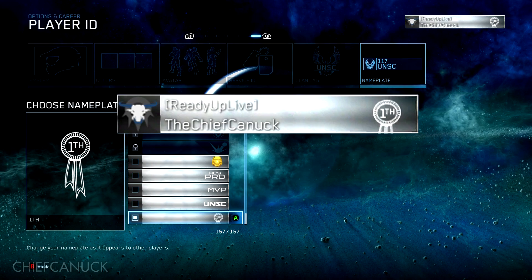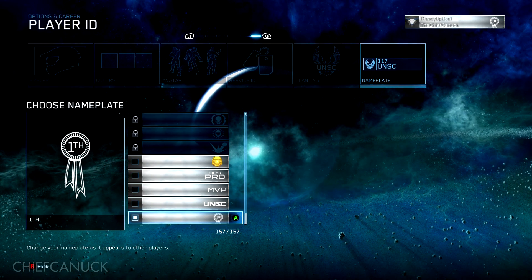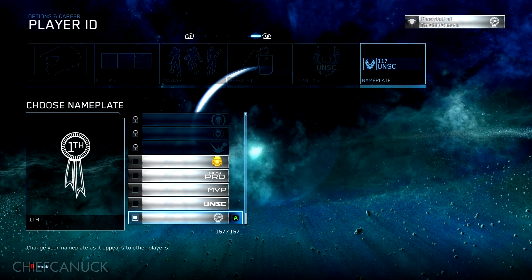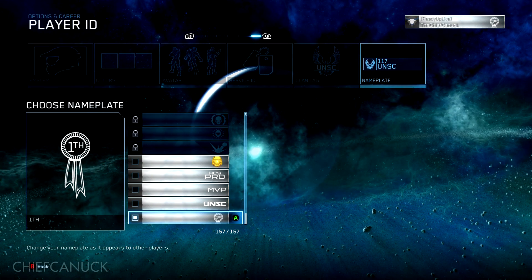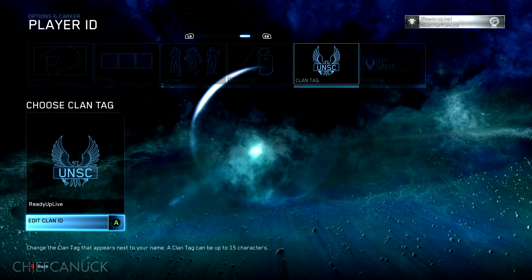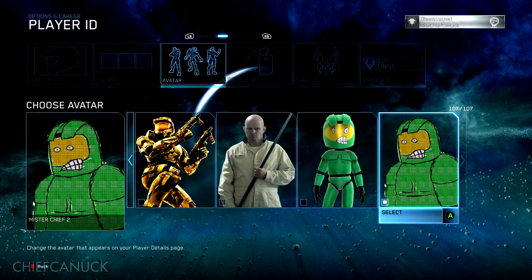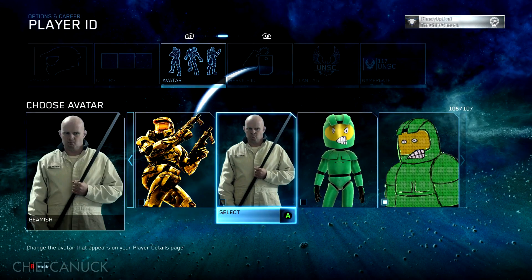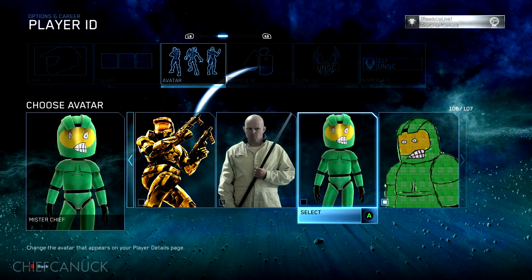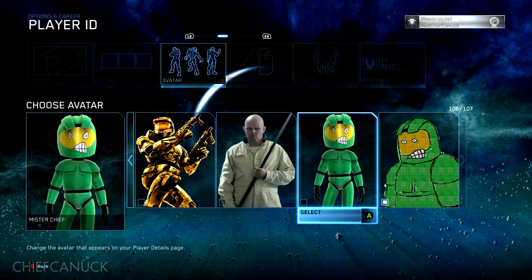Which I'm totally going to be rocking. I loved that bug — first place. It was so funny seeing it the first time when I played it at PAX Prime, and it still made it in the game. It became a joke, and I just think it's really funny that they have it. So I'm definitely going to be rocking this nameplate. And for the avatar, tough choices — I'm torn between one of the Mr. Chiefs and Beamish, because Beamish is just freaking awesome. If you guys don't know who Beamish is, you need to watch Halo 4's Forward Unto Dawn — it's a great series.